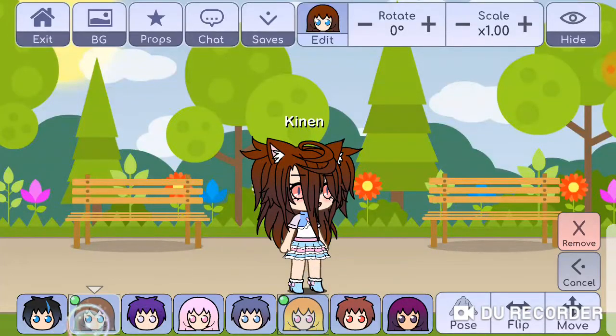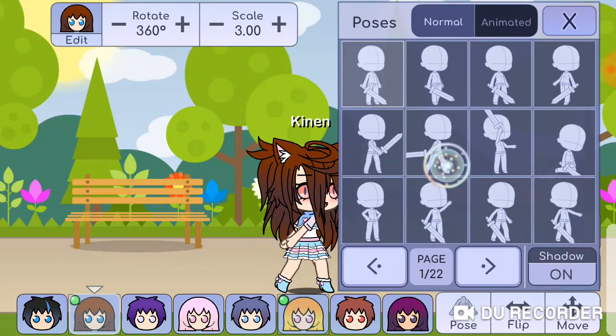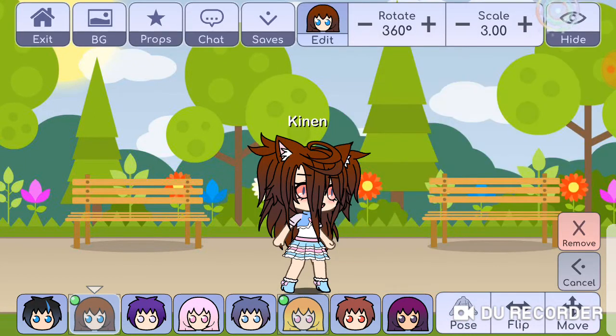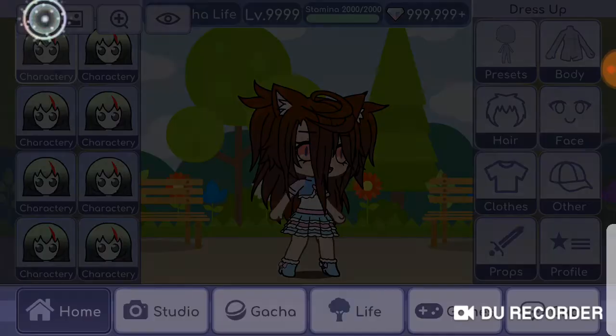Go to the studio — you can see her sleeves are messed up. Exit and now you have 99 everything. That was a glitch I just found.